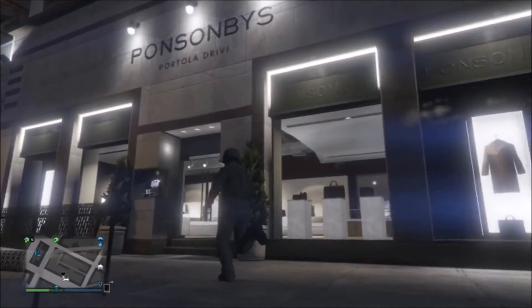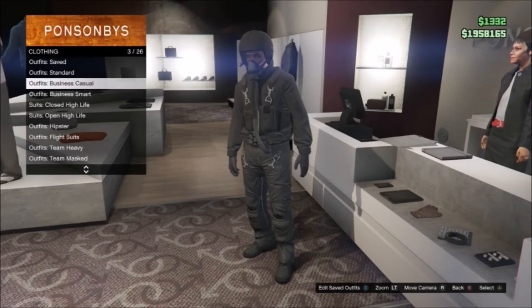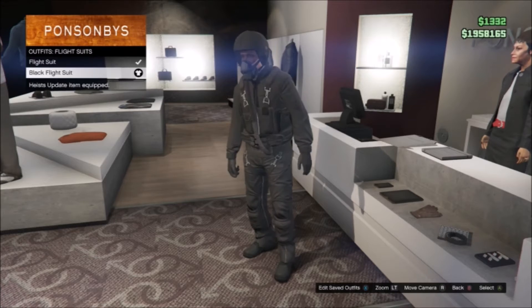What you want to do is go to any clothing store, go to the front of the desk, then go to outfits, then go to flight suits, and pick whichever one you want.